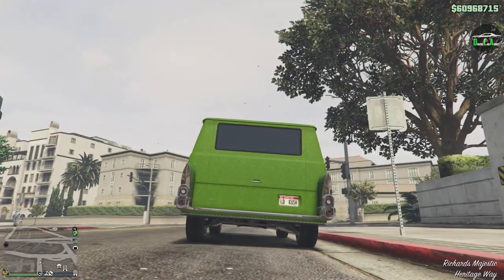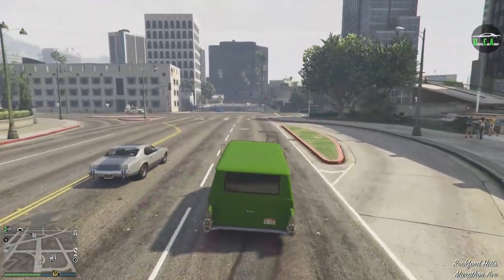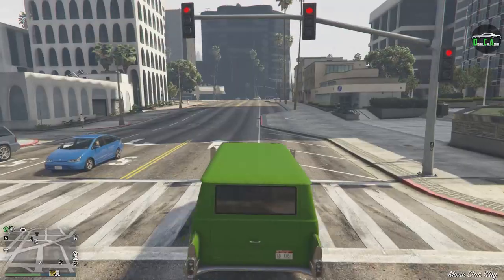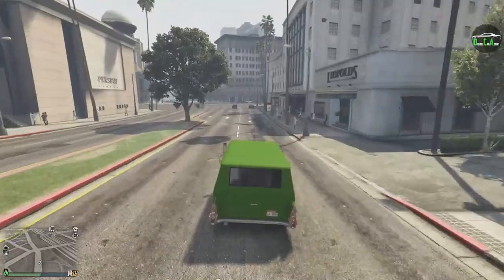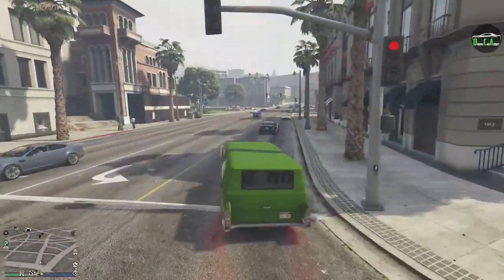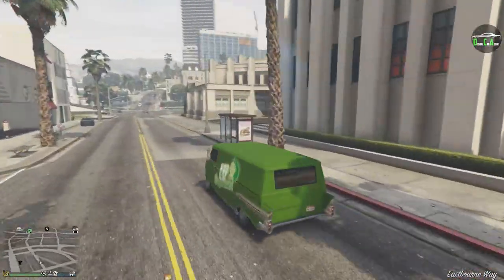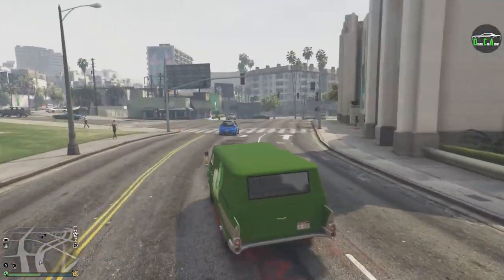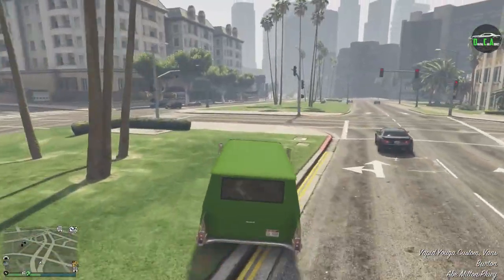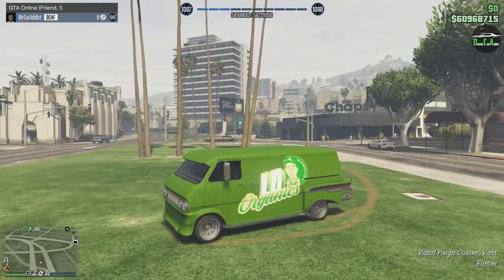Revving it up — pretty much the same exhaust note as the Yuga Classic. Floor it and it is very slow, which has to be expected. The handling is also what you'd expect from a van. I'm not going to be breaking any records — awful brakes. It's a traditional van detail line. The reason you have this is because of what it is, not how it drives. And it drives awful. It is in the van class, as it should be. Sometimes Rockstar is weird — like putting this as a Vapid instead of a Bravado — they could have randomly put it in the muscle class, but they kept it in the van, so that's cool.